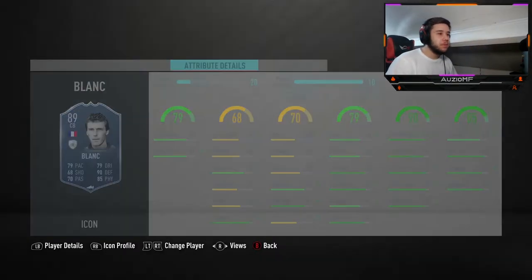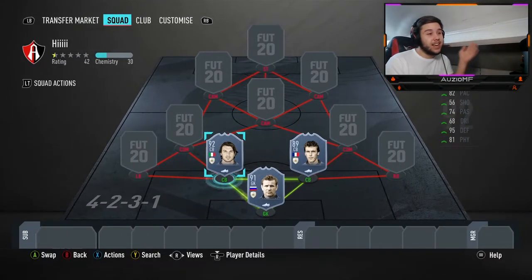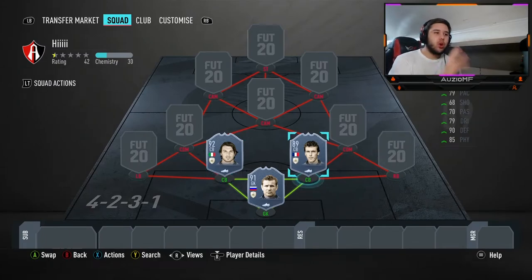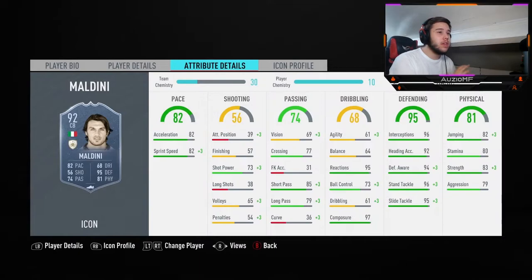A lot of people might be thinking you're gonna choose Rio or someone else, but we're going with Maldini. This card is insane — I personally think he's the best center back. 94 defensive awareness, 96 standing tackle, 95 sliding tackle, 96 interceptions, 92 heading accuracy — you can't go wrong. He's six foot one, but here's what you need to do: with a six foot four Laurent Blanc, don't put another slow tall player next to him. Put Maldini next to him — he's fast, he turns quick, he puts in tackles real quick. 82 acceleration, 80 sprint speed — and the fact you can go higher with a chem style as a center back blows my mind.